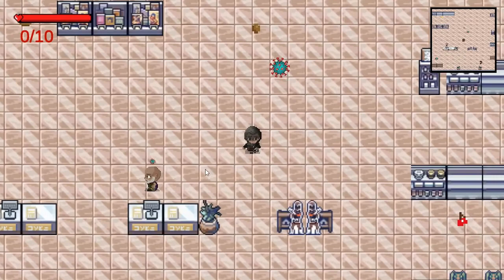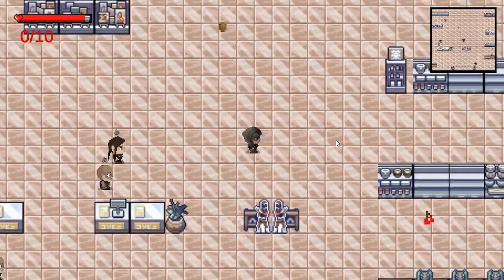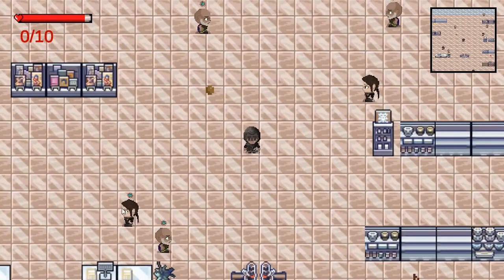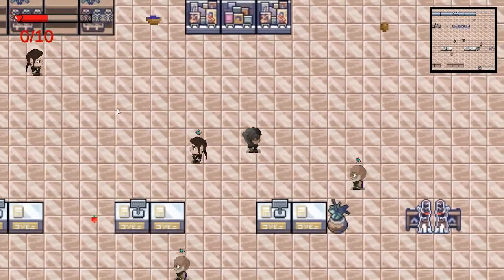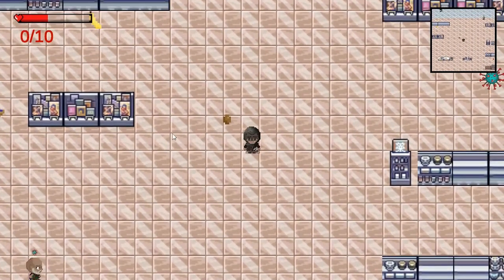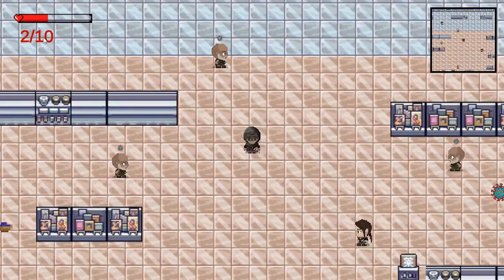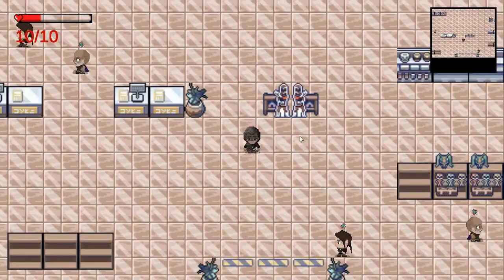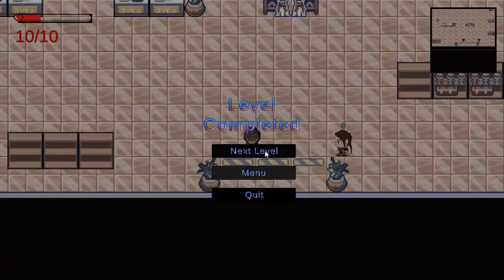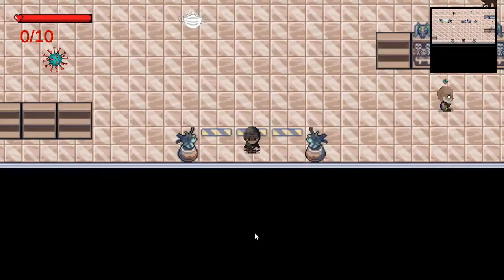Once the mask runs out, the viruses start attacking and we can kill them using the sanitizer bullets. However, these bullets do not work against the infected civilian enemies — if you accidentally hit them, half your health is gone, so you need to avoid them at all costs. You also need to collect a minimum of 10 supplies. Once 10 supplies are collected, you return to exit the level. If you're hit twice and your health runs out, the game is over and you can return to the main menu.